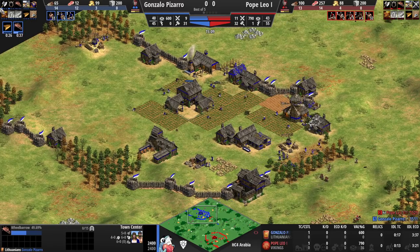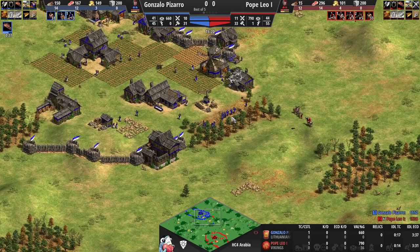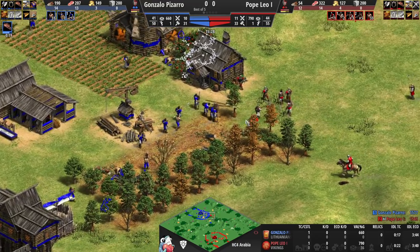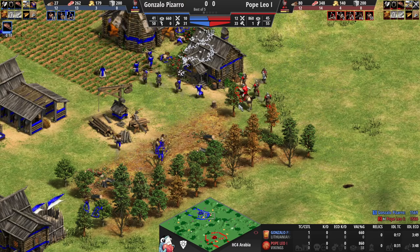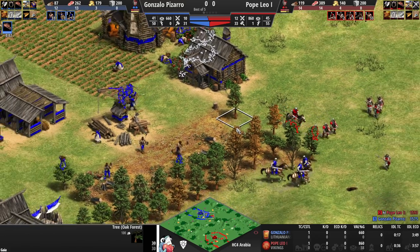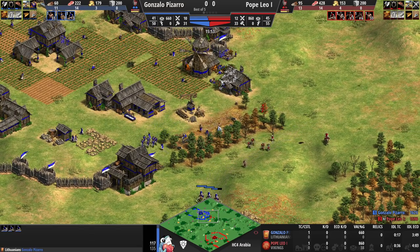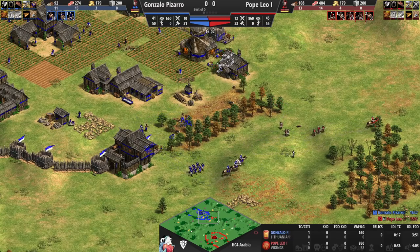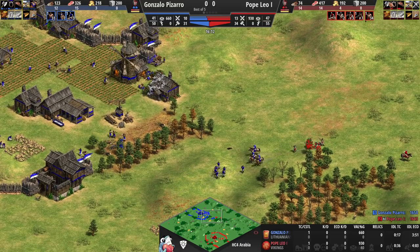Pizarro gets both Fletching and Horse Collar in quite nicely. Fletching appears to be cancelled — it seems like Pizarro doesn't want to commit to it unless absolutely necessary. There seems to be an opening in the walls. It's hard to tell, but scouts are coming back and Pizarro will actually unite his forces to pick off the spearman with his skirmishers. It's going to be a very micro-intensive battle, but I like the scout-and-skirm play much better than the man-at-arms and archers play right now.